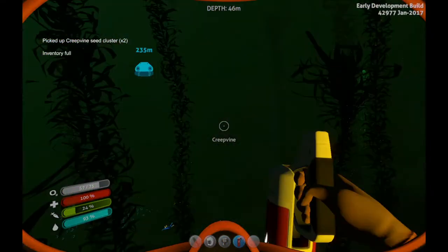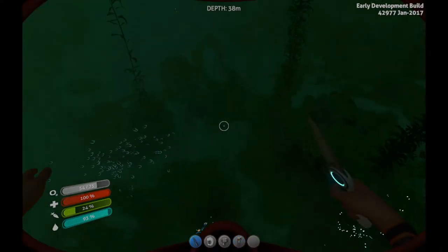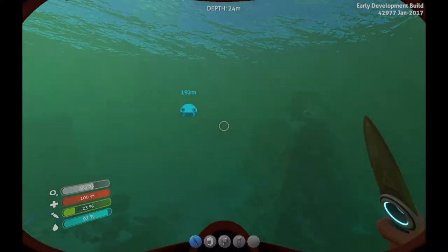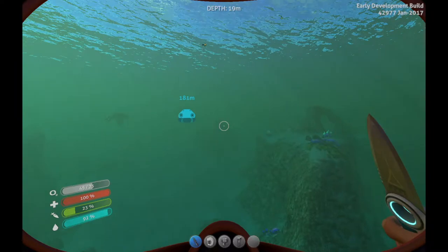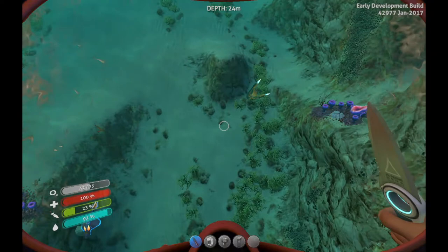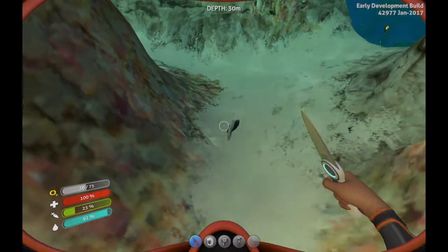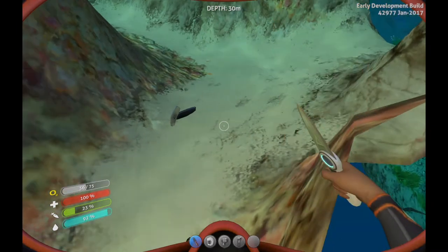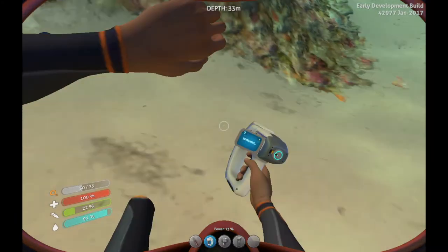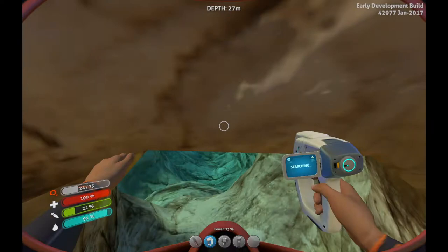Okay, inventory is full, let's go back before our stalker gets me. I'd like to find more creature eggs — that's what I like to do. I found a red creature egg and a green creature egg. Speaking of creature eggs, I gotta go scan my creature egg right now. What the heck is that anyway?